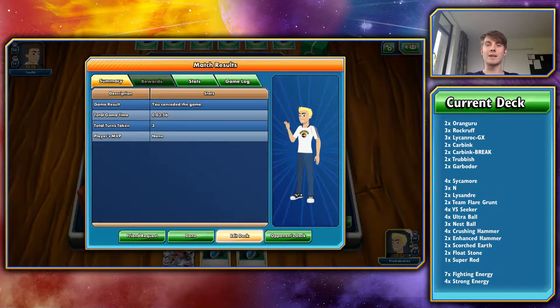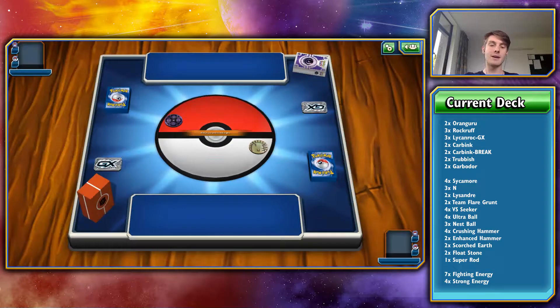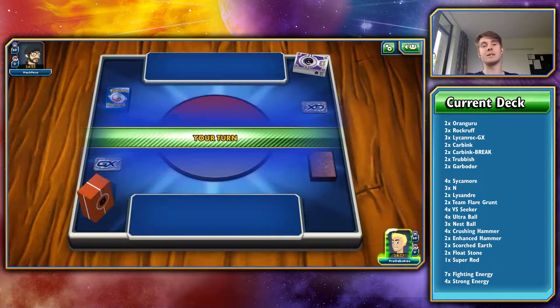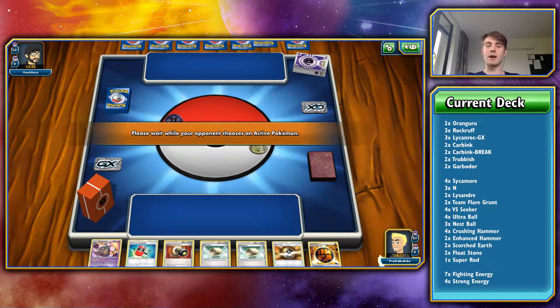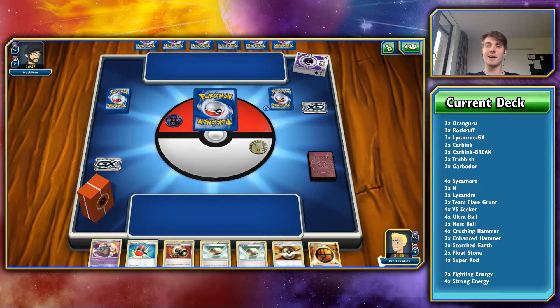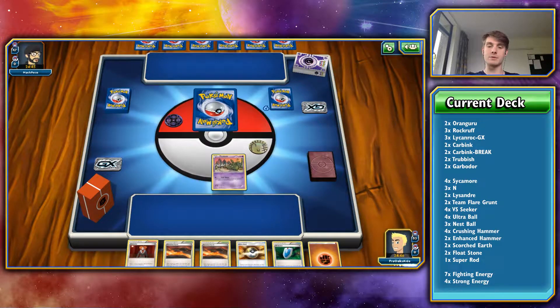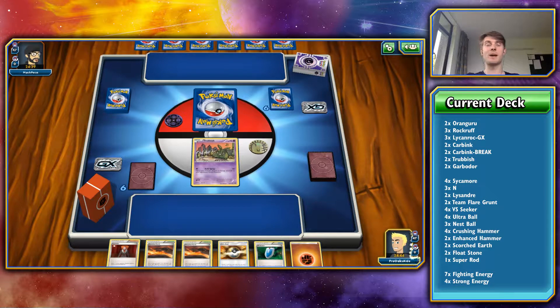We're going to jump into deck edit to see if we can get any Weakness Policies in — it's not the best card in the world, but it may... actually, no. That was more of a misplay on my half, so we're not going to bother changing the deck. We're just going to jump straight into game three. Welcome to game three — we're playing a psychic deck this time. We lose the coin flip again. I always, always lose coin flips. I don't know why I'm going to be running these Crushing Hammers — we're never going to hit them. We get nothing in that first hand, so let's shuffle away. I'm currently thinking that the other Lycanroc deck that I did was better — with the Evolutions. I think that was definitely a better deck; it was a lot more consistent.